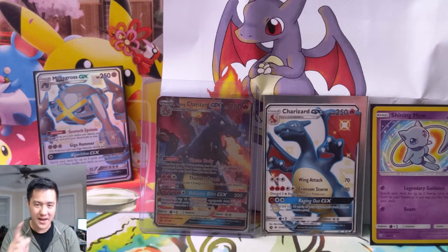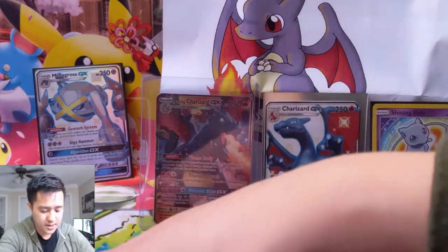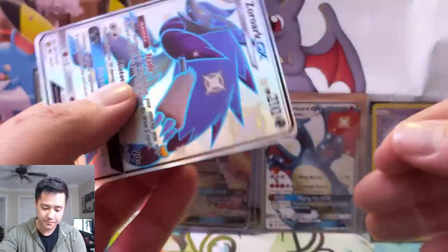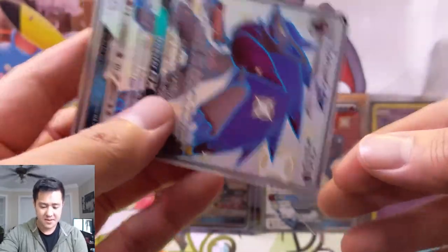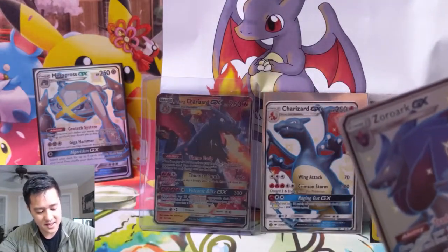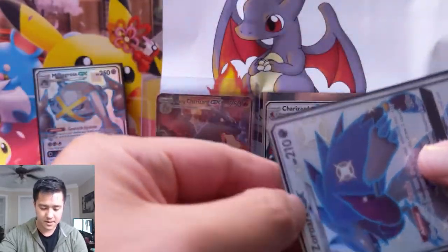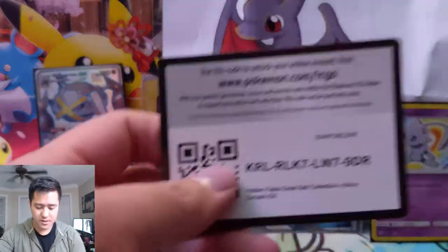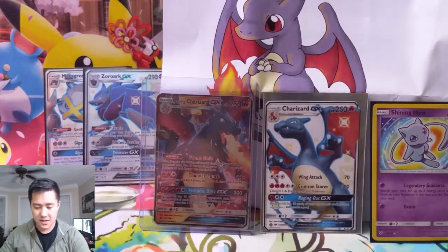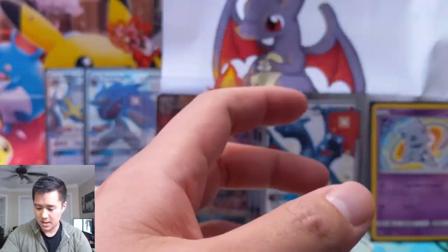Let's get into box number two. We're just going to sleeve up our new shiny Zoroark — it's still really useful in control decks in Expanded. One day we'll take the dive into Expanded; I feel like standard has plenty of excitement to offer and is probably much cheaper too. You belong in a double sleeve for sure. Here's a code card for a Zoroark. Hopefully these shinies will give us some luck in the next ten packs — let's do this.